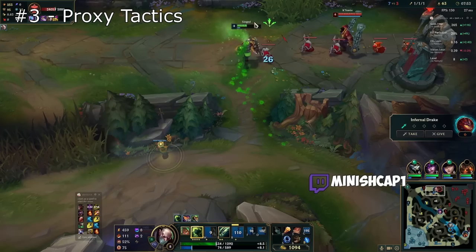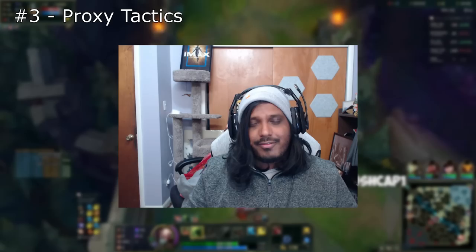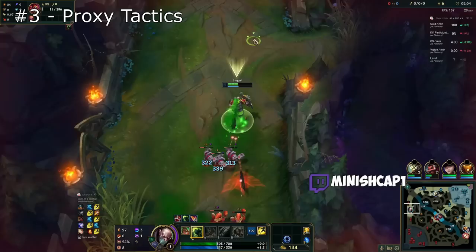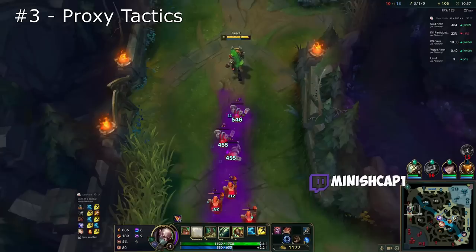You also need to know when not to proxy — such as when the jungler is pathing towards you, or if you would gain more from being in lane and directly fighting your opponent. I have seen so many new Singed players just over-proxy until they die over and over. I also see too many Singed players not fight their lane opponent enough. It really is a balancing act learning exactly what moves to make in the laning phase — you have to play chess and make your opponent play checkers. That's the whole idea of early game Singed.